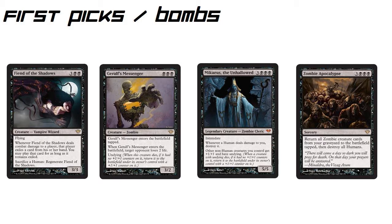Speaking of another zombie, we have Amikius. There was a white one last set, and now there's a black one. He costs 6 for a 5/5 with Intimidate, which is already decent. Whenever a human deals damage to you, destroy it — that's broken. If you're playing against someone running a lot of white with human creatures, or human werewolves in red-green, this card is just going to destroy them. This card is probably not as huge in Constructed, but it's pretty big in drafting.